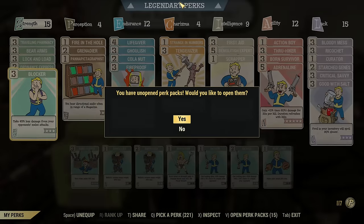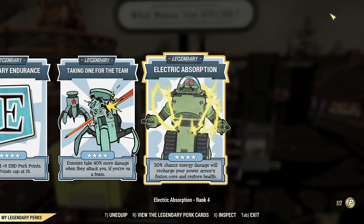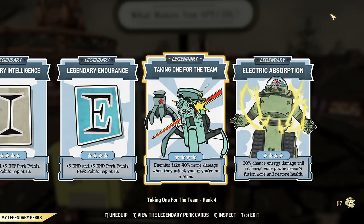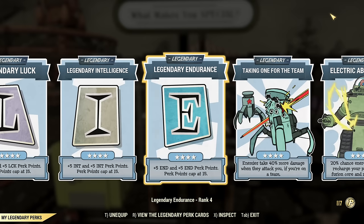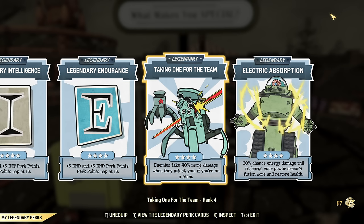The legendary perks for this build — you don't really need too much. Electric Absorption is very important, and some extra SPECIAL. Taking One for the Team is handy, but it's not actually essential as I was testing it solo, which means this perk doesn't work solo — and the build still works great. The perk does not work solo.